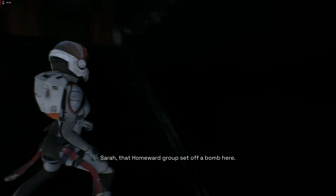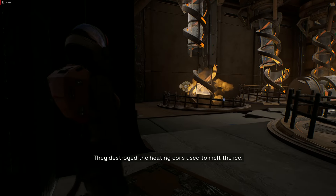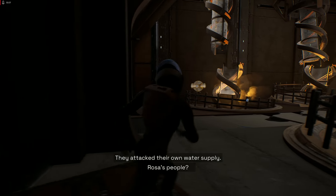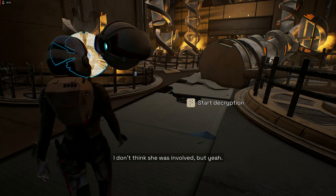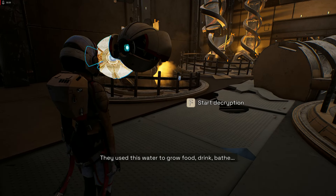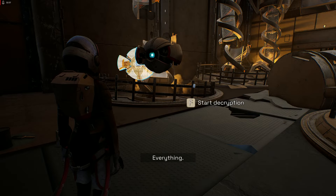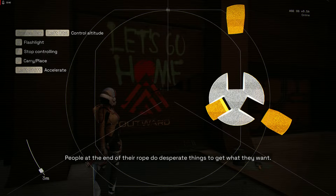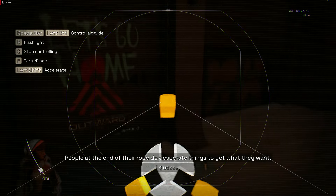Sarah, that Homeward group set off a bomb here. They destroyed the heating coils used to melt the ice — they attacked their own water supply. I don't think she was involved. But yeah, they use this water to grow food, drink, bathe — everything. Just reckless. People at the end of the road do desperate things to get what they want.